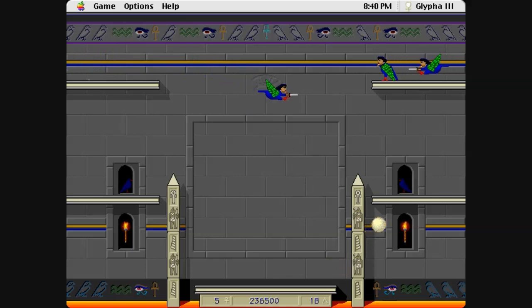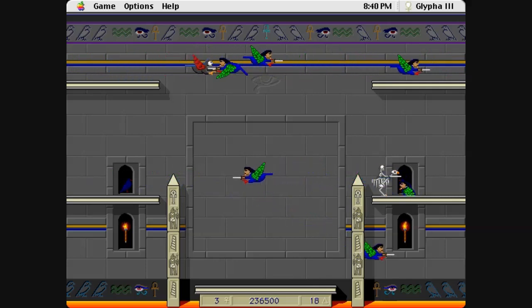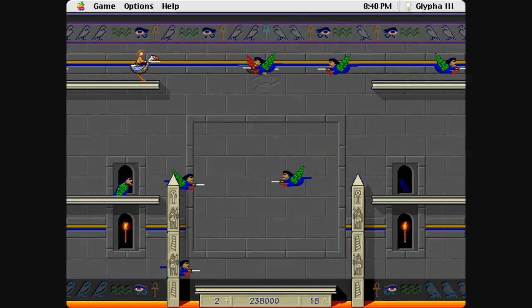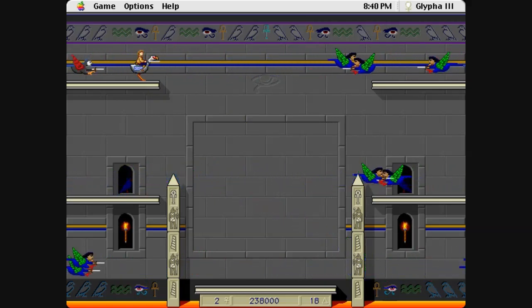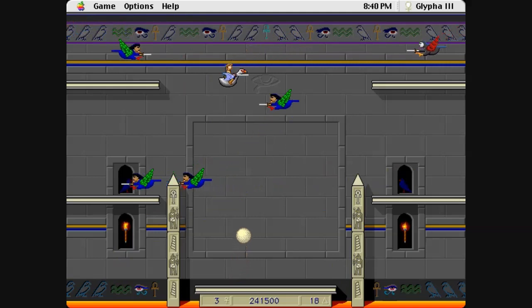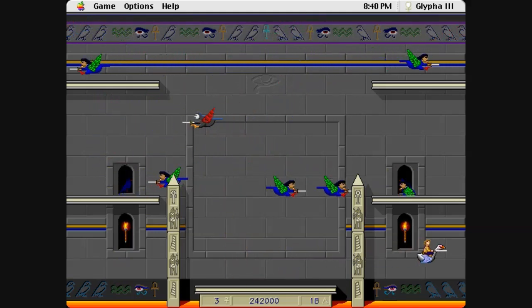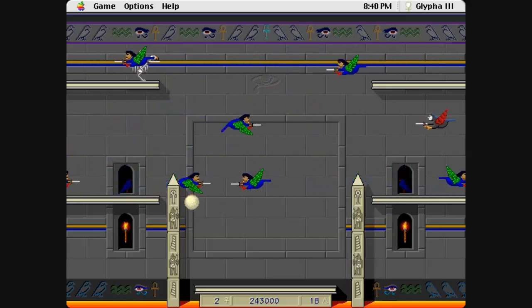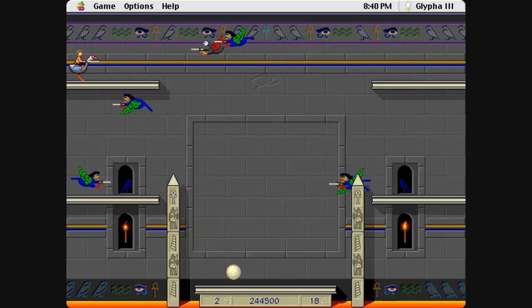I frankly also prefer Glypher over Joust. While I do like the bizarre Mars ostrich aesthetic of the original arcade game, and it does communicate some things better to the player — such as where and when enemies will spawn — Glypher just feels more satisfying to play. I'm sure some purists will say the rigid controls of Joust are part of what makes the game a classic, and maybe they're right, but it just never jived with me.